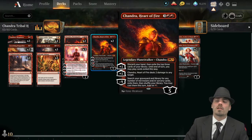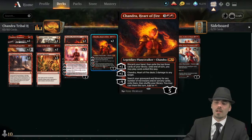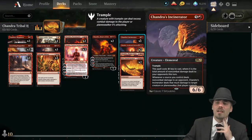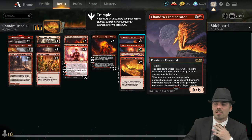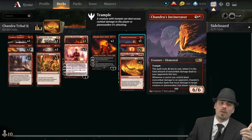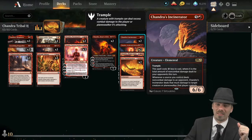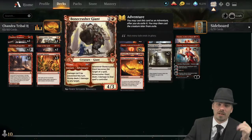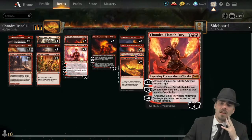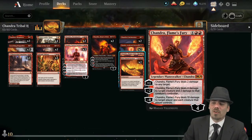Chandra Heart of Fire deals some damage, but mainly in the extreme late game — if she's out and we don't have anything in hand, we can discard the whole hand and get more stuff. Then Chandra's Incinerator — a 6/6 trample that gets cheaper when non-combat damage is dealt. When non-combat damage is dealt to an opponent, this creature deals that much damage to a creature or planeswalker they control. We have lots of non-combat damage from our planeswalkers.